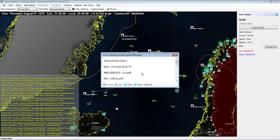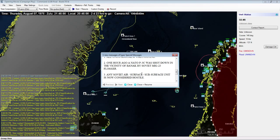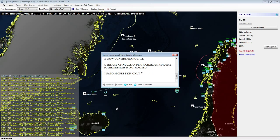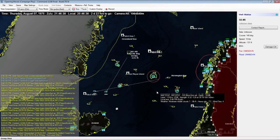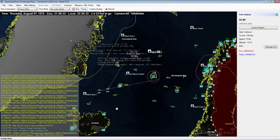NATO eyes only, proceeding flash: all units assume a war footing. One hour ago, a NATO P-3C was shot down in the vicinity of Banka by a Soviet MiG-23 Flogger. Any Soviet air, surface, or subsurface unit is now considered hostile. Use of nuclear depth charges and surface-to-air missiles is authorized. Nuclear weapons have been authorized — we are just minutes into a war.